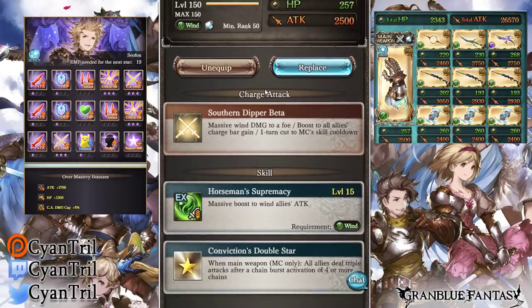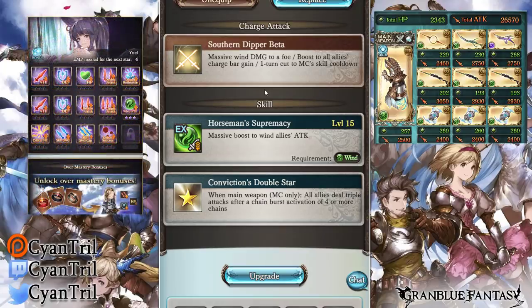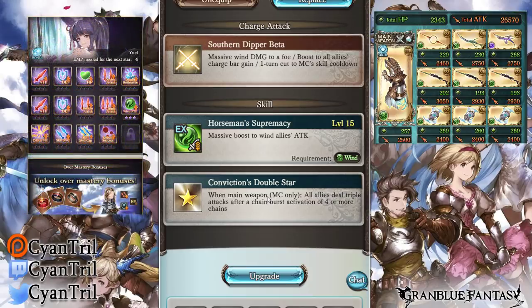So this is the newest Xeno weapon. When I say it's like not great but not bad either — the effect on it is a boost to all allies' charge bar gain, one turn cut to main character skill cooldown, which is okay, I don't think that's bad at all. The problem lies in the new skill you gain upon reaching level 120 or something: when main weapon, main character only, all allies deal triple attacks after a chain burst activation of four or more.